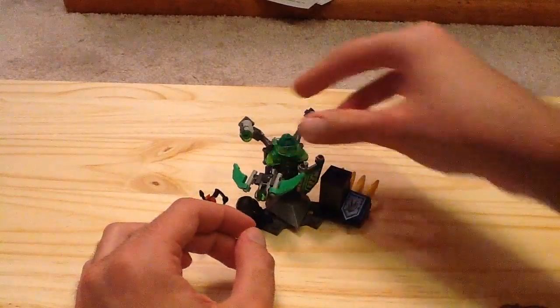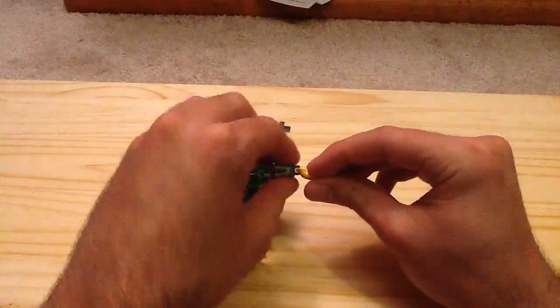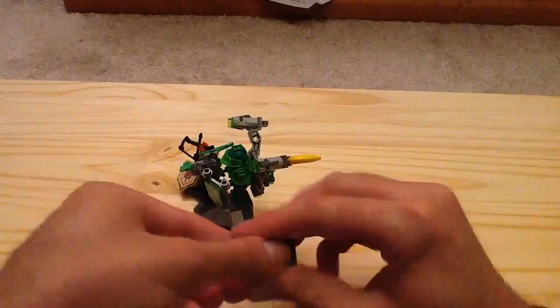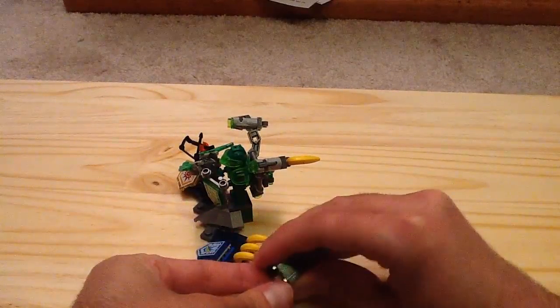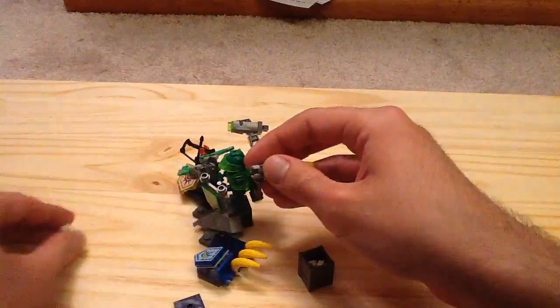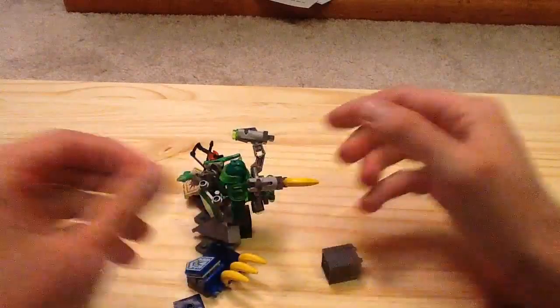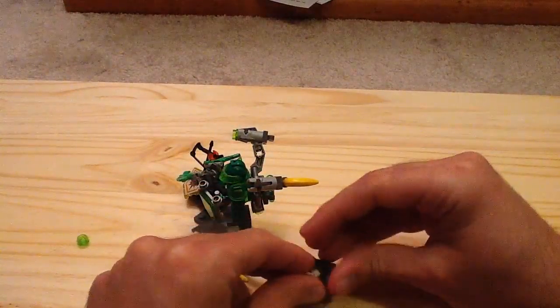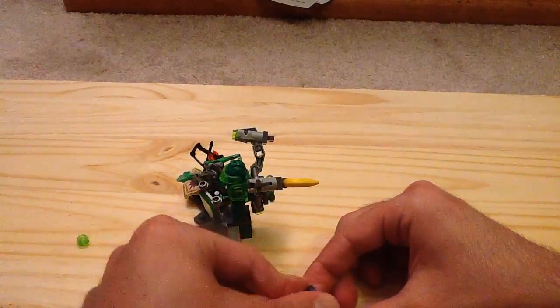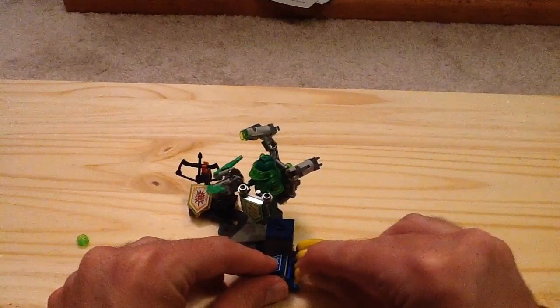His next move is the banana bomb — you can put a banana up on here, and in this crate you have white stud pieces to resemble bananas, which is really funny. You can fire the banana like that. It gives you four bananas when you really only need two of them.